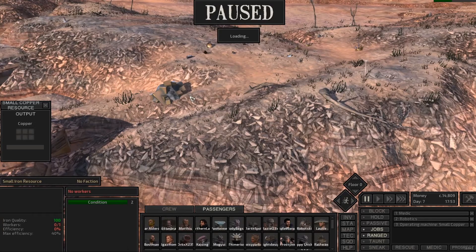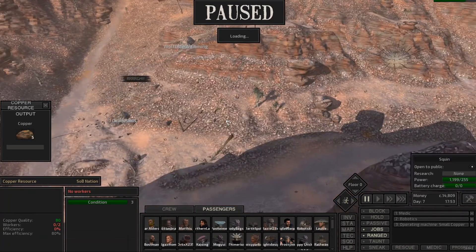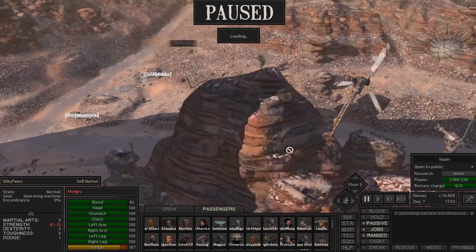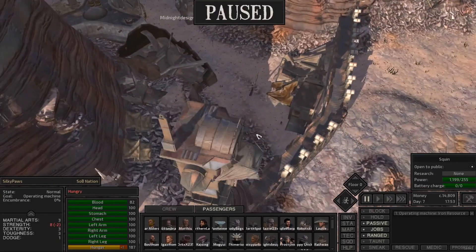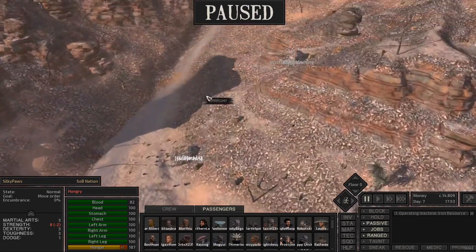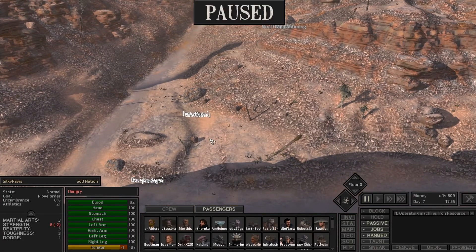I actually found one all the way up here, but the guys who were working it are gone. I think it's bugged. So I got some people running around on passive and hold. I'm going to bring them back here so once they come back in, the bandits will get attacked or killed — or it should leave me alone.